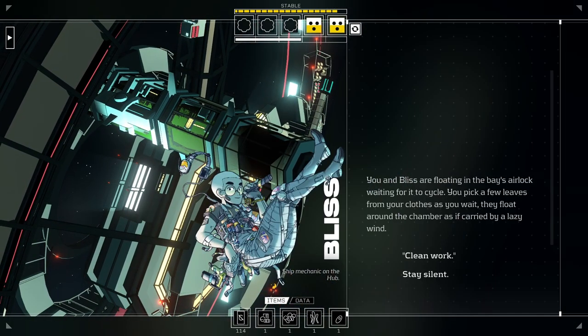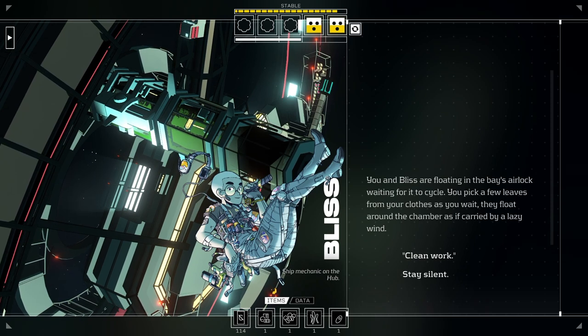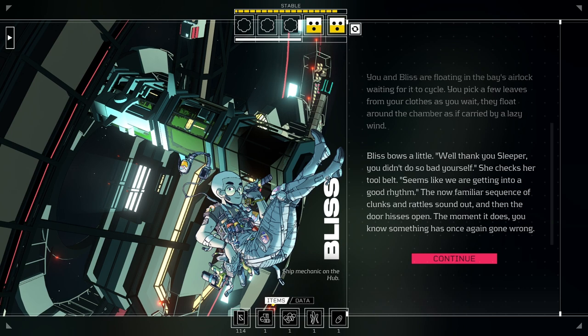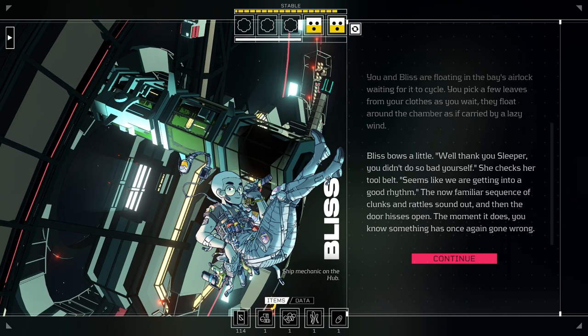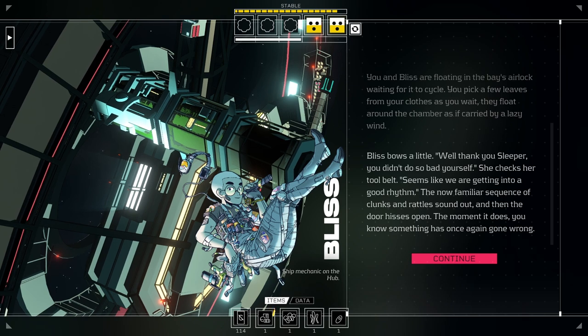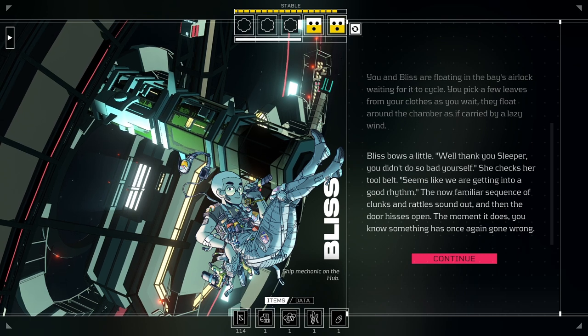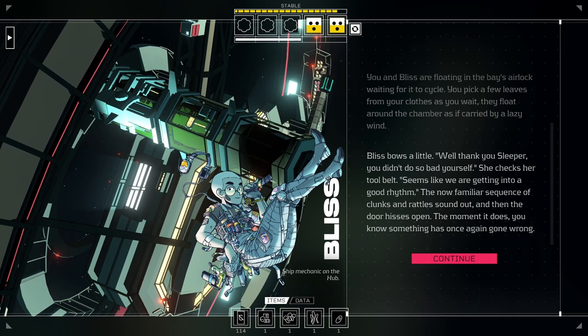You and Bliss are floating in the bay's airlock, waiting for it to cycle. You pick a few leaves from your clothes as you wait. They float around the chamber as if carried by a lazy wind. Clean work. Bliss bows a little: 'Well, thank you, sleeper. You didn't do too bad yourself.' She checks her tool belt. 'Seems we're getting into a good rhythm.' The door hisses open, and the moment it does, you know something has once again gone wrong.